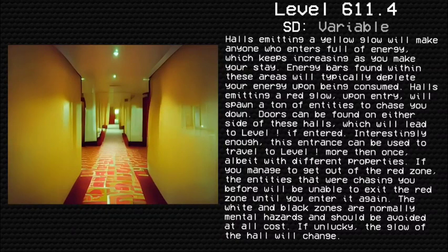The white and black zones are normally mental hazards and should be avoided at all costs. If unlucky, the glow of the hall will change.